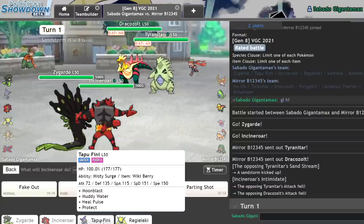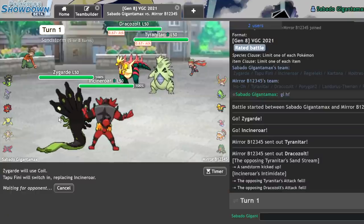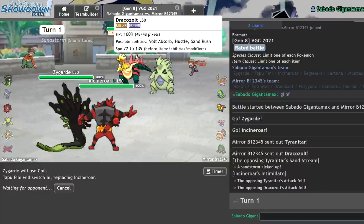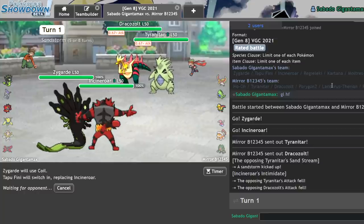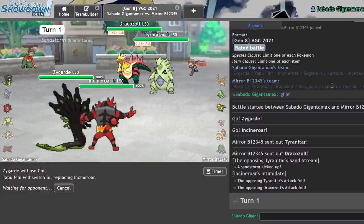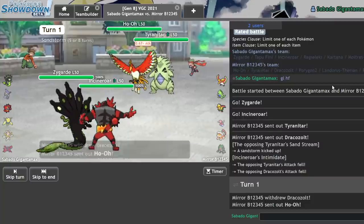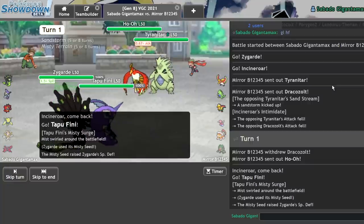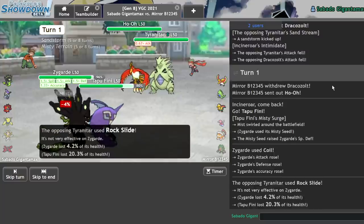So I get Intimidate off here. I should be able to Coil and get in Tapu Fini. This is actually really big because they want a Max Wyrmwind on my Zygarde, and at minus one, after a Coil — I mean, they're probably Sand Rush of course. In Misty Terrain, they're not going to be doing too much damage. I feel comfortable with this play. There's the Ho-Oh. These Coils are going to take me places. They're trying to Sacred Fire burn me, but they will not. There's the Rock Slide.